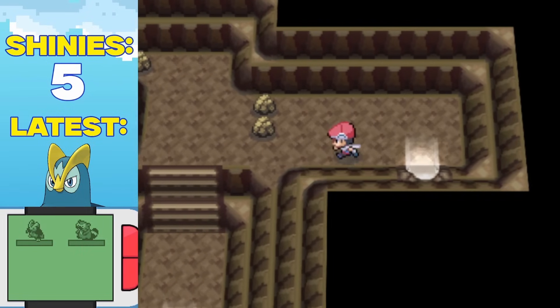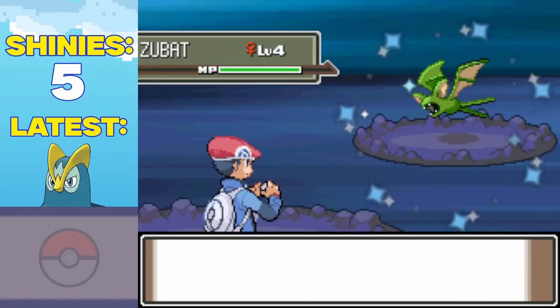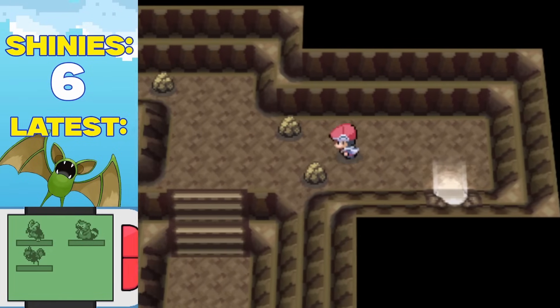I was nearly bang on odds in this cave, because 7,700 encounters later, I found a shiny Zubat. Not ideal. This had me really frustrated, so after catching the green little bat, I rage quit for the day and continued my hunt the next morning.